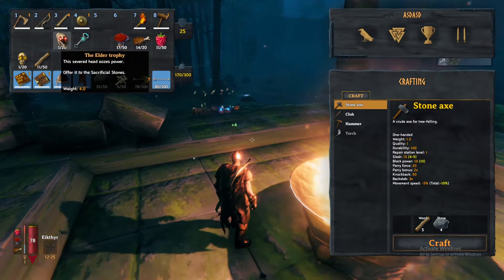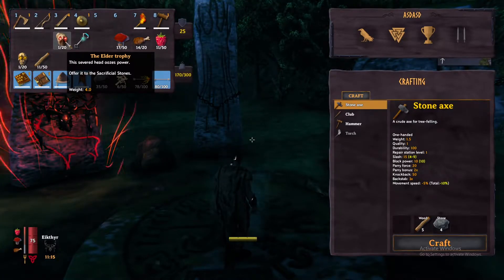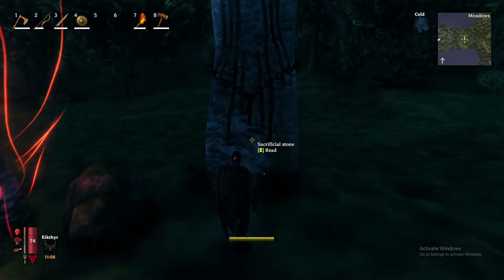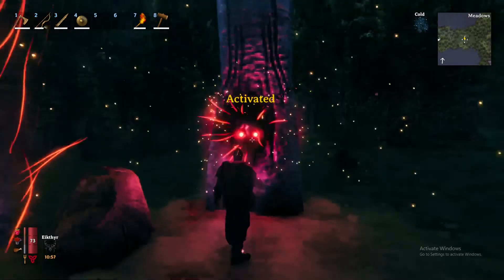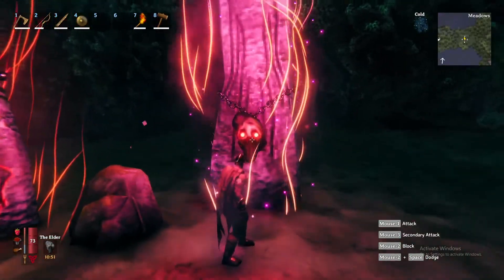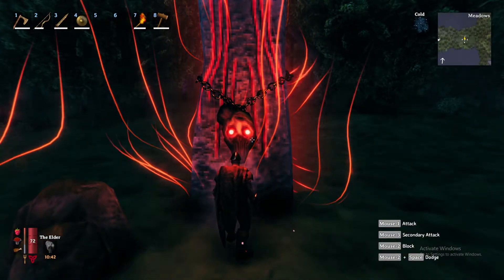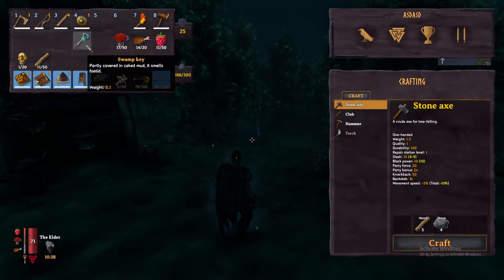He drops the Elder trophy and then a swamp key. With the Elder trophy in your inventory, you're going to want to come back to the starting area and come over to the sacrificial stone. You're going to want to press E on the trophy hook to attach the item, and then activate the power by pressing E. What this power does is allow you to cut down trees faster. A hint is in the key — it's called the swamp key.